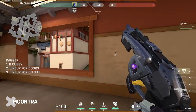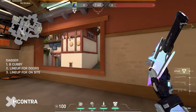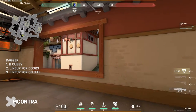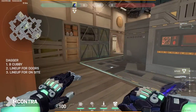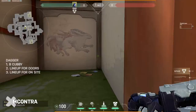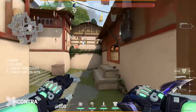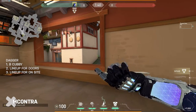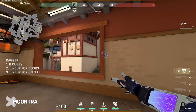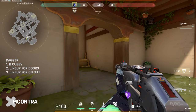Now for B site. Get into this little edge and toss a dagger into this corner — it clears anyone on the right side of the garage and the left side of B. This is very helpful for gathering information. If you're just figuring out how they're stacking a side of the map, toss this dagger to get early game info on how much they're playing in the garage and B site.